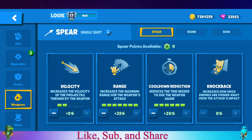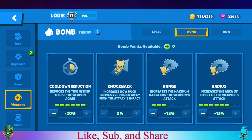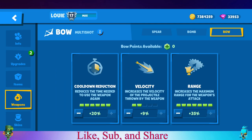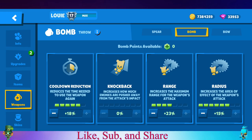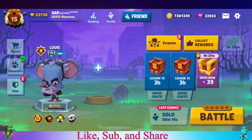So as I said, Louie is a mid-range character, so you need to watch out for the tanks. Also, pepper could be a little bit difficult as you cannot get close enough to it. As for the weapons, same as always - just balance between velocity, range, and cooldown. Same here for range and radius. And for the bow, there is no knockback. Let's get started.